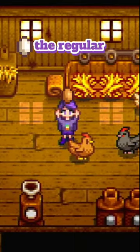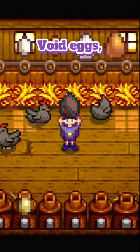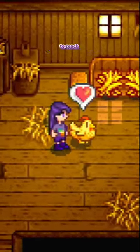There's the regular white egg, the regular brown egg, the large white egg, the large brown egg, there are duck eggs, void eggs, dinosaur eggs, ostrich eggs, slime eggs, and there are even golden eggs if you're lucky enough to reach perfection in the game.